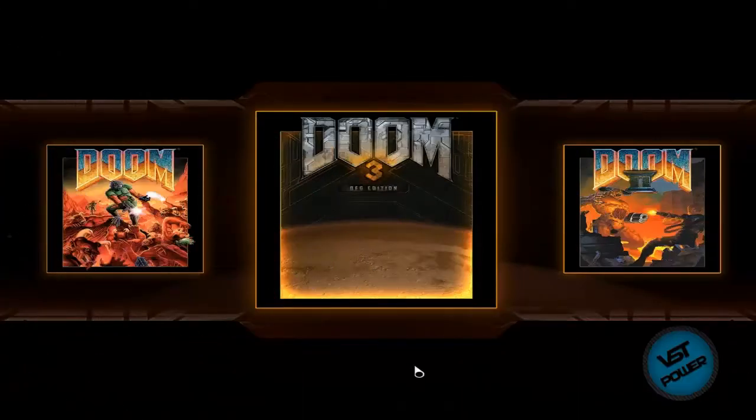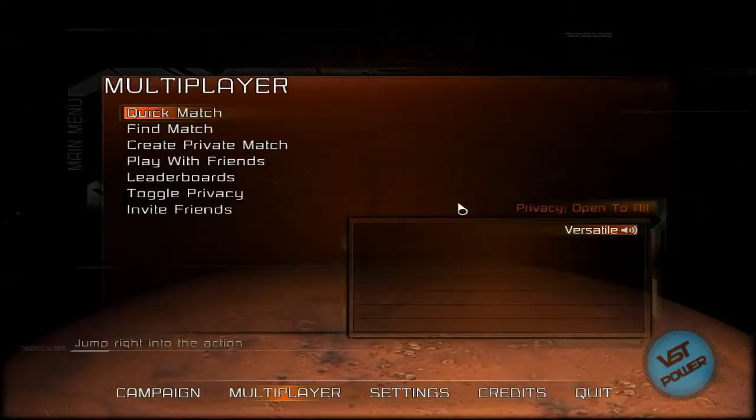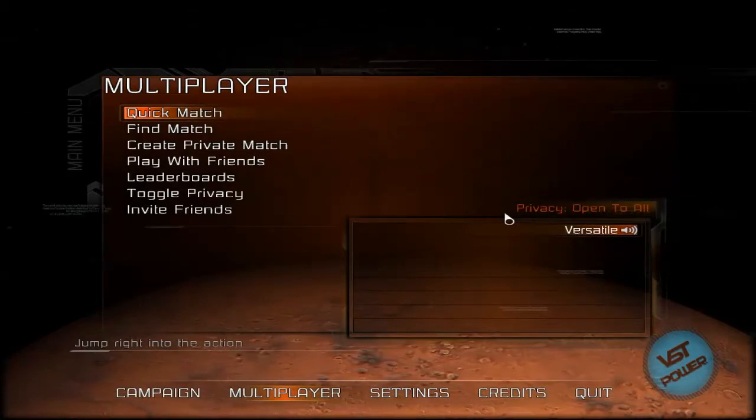Here we are at the main menu. Go ahead and select Doom 3 BFG Edition, go to multiplayer, and make sure privacy is open to all so that people can right-click your name and join your game. Or you can do a quick match and find a game.